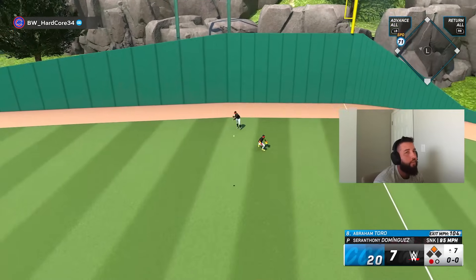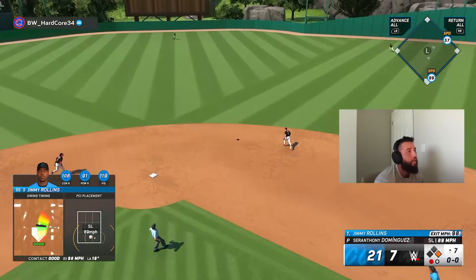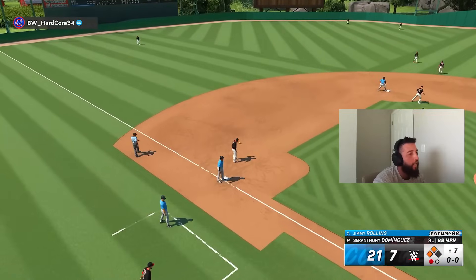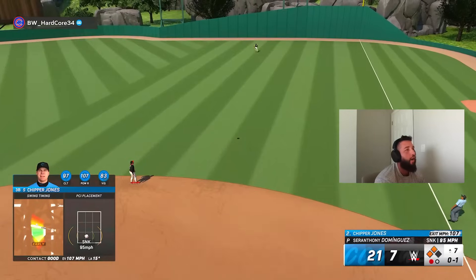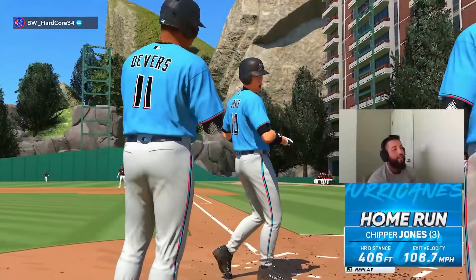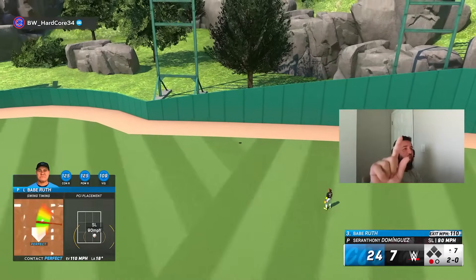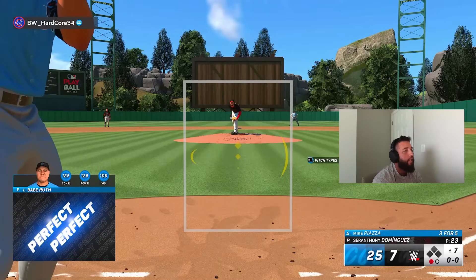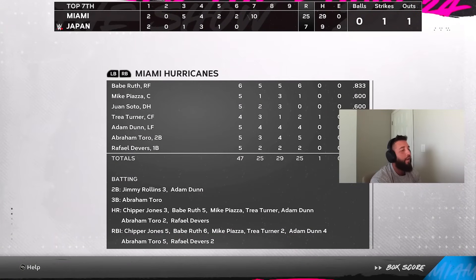That's a triple — please... thank you, good swing. Jimmy — that's got to have enough, right? Off the wall — we're not scoring. Chipper gets another at-bat — his sixth at-bat of the game. He hits his third bomb of the game, second of the inning — 23 or 24 to 7! Babe's fifth bomb of the game — not one, not two, not three, not four, but five! Yep, Babe has five bombs in the game.